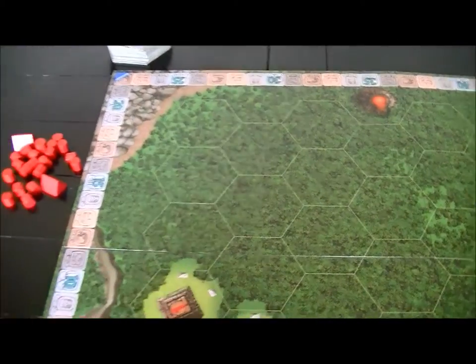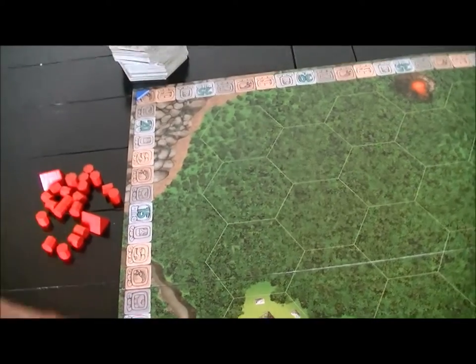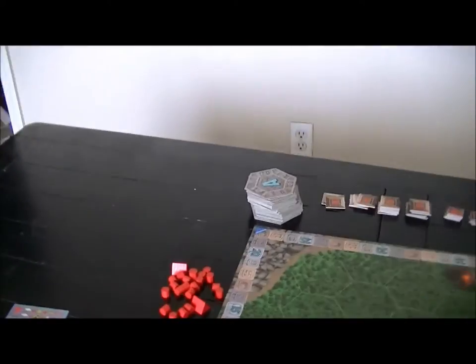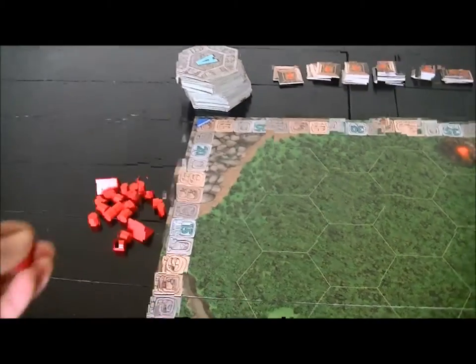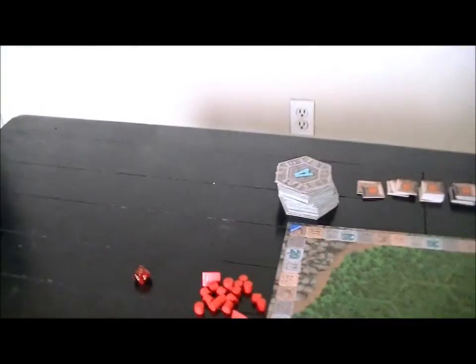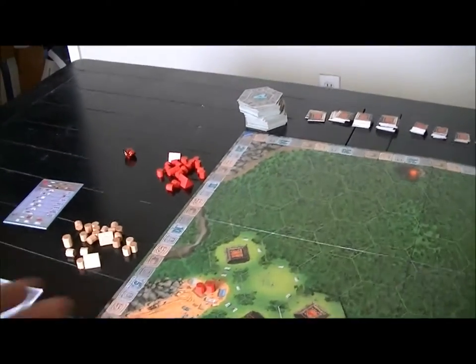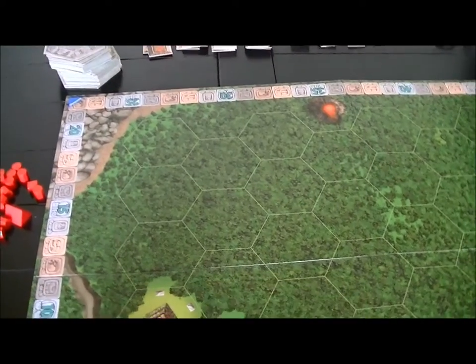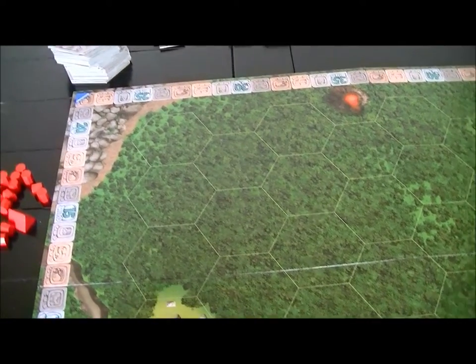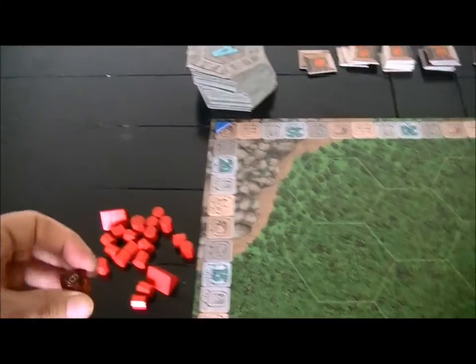We're going to expand in this direction. I ought to keep count of my pips as I spend them, so I'll take out one of my trusty 10-siders. There is definitely a problem in this game — especially the first time people play — you want to be able to take things back, and it's very hard to remember what you've spent. Let's say I spend these two — that's two, then four. I spent two to bring them on the board, four more to do that, so now I'm at six.